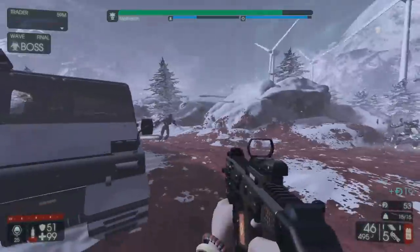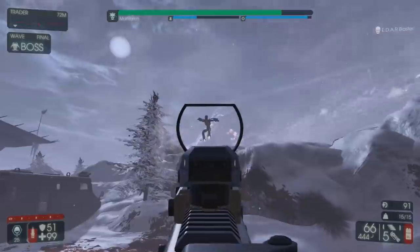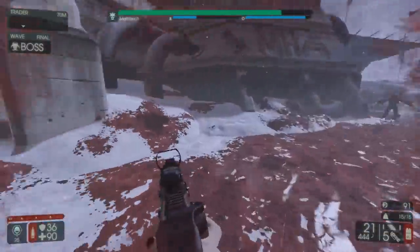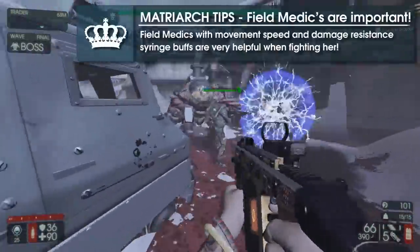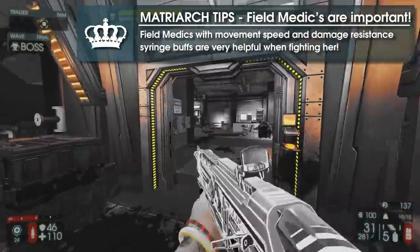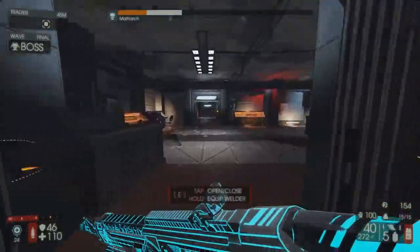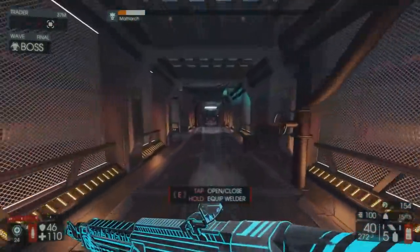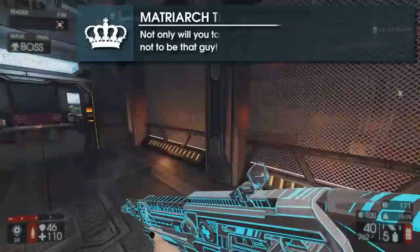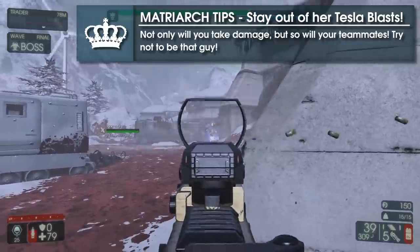Remember to not take your eyes off the Matriarch for too long — it only takes a few seconds for her to turn you into a pile of molten slag. This is most difficult when repositioning or when fighting off a wave of EDARs. A Field Medic, especially with the movement speed and damage syringe buffs, is highly recommended, as the Matriarch tends to focus on single players, especially after her first phase. Getting hit with the Tesla Cannon is bad news not just for you, but the rest of your team as well, as it will damage them and has the ability to wipe out an entire team instantly.